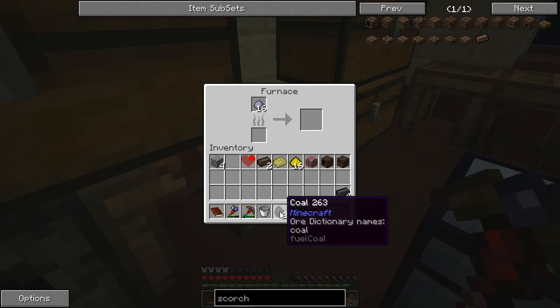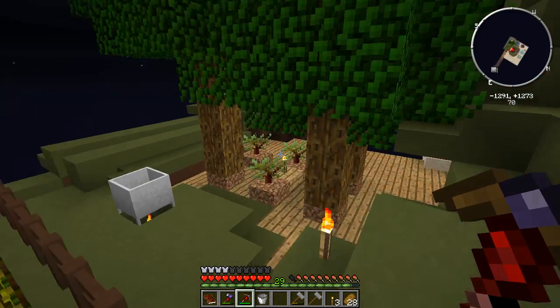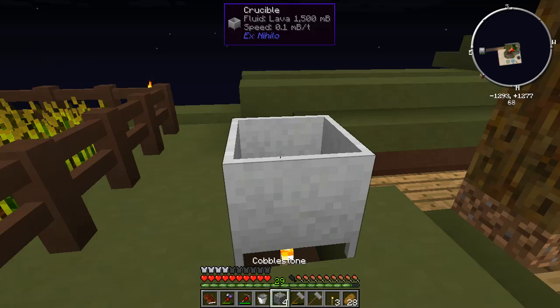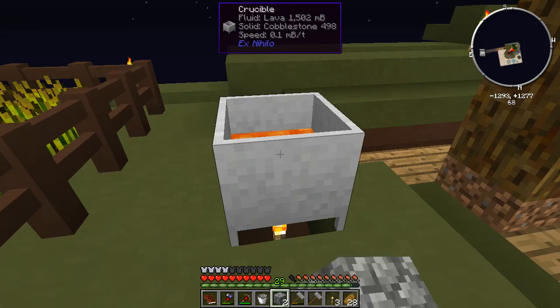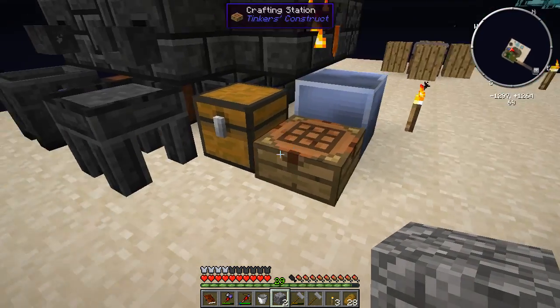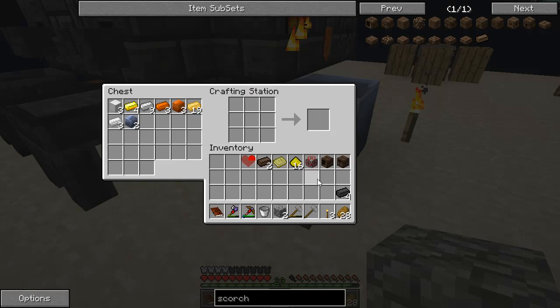Cooking it up in the full brick will give me a full brick instead of individual bricks. So let that cook up. I've been making lots of lava because that is what feeds my engine over here.